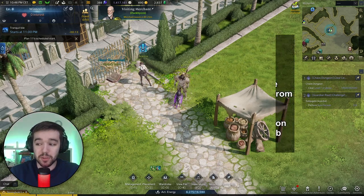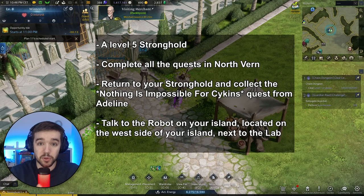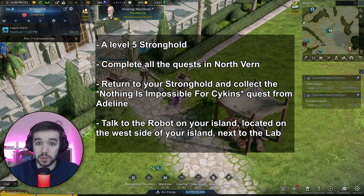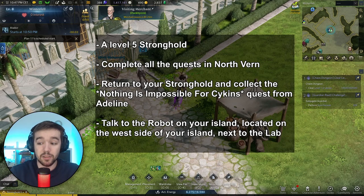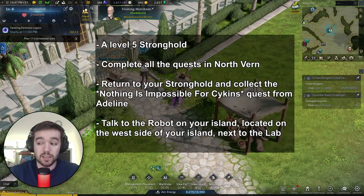First, you need to have a stronghold at level five. After that, you need to complete the main quest in North Verne — exactly the same quests required to get the power passes. I recommend using your power passes before doing this because knowledge transfer costs gold, while power passes are basically free. After that, return to your stronghold and get the quest called 'Nothing is Impossible for Psychics' from Adeline, who has a blue quest marker above her head.